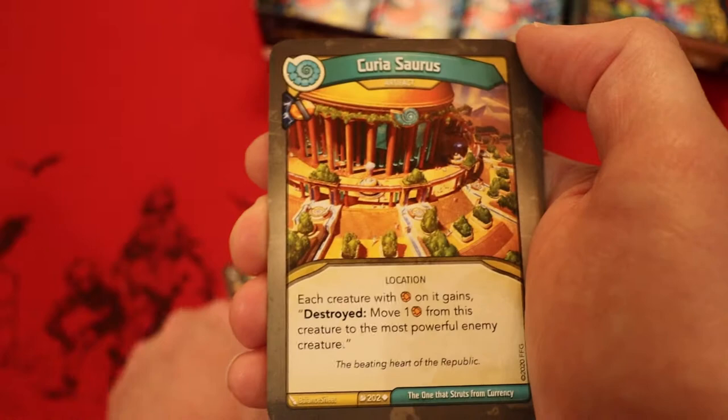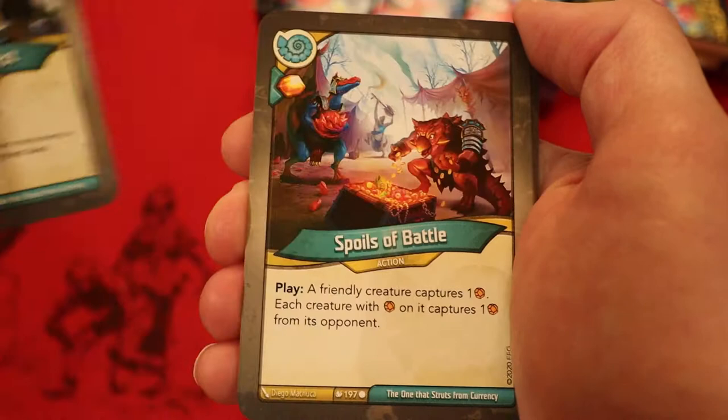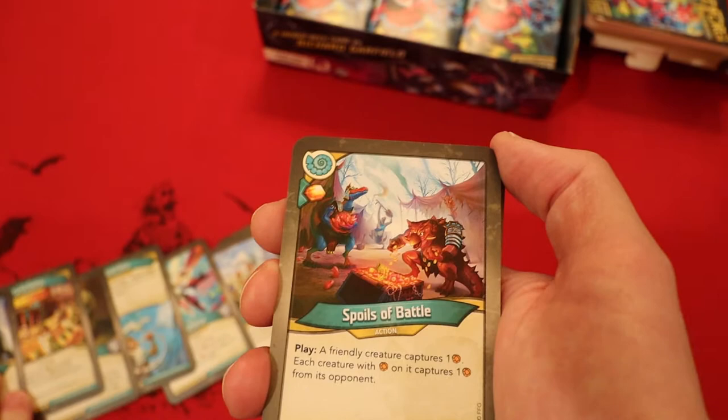Curiosaurus — it's an artifact with a capture pip. Each creature with amber on it gains destroy. Move one amber from this creature to the most powerful enemy creature. City State Interest: each friendly creature captures an amber. Spoils of Battle — Amber, have you play it. A friendly creature captures an amber. Each creature with amber on it captures an amber from its opponent. Pretty good amber control card. Hold on — we have only two creatures so far in Saurians. One of them just puts others into play. Let's get some more creatures in here.